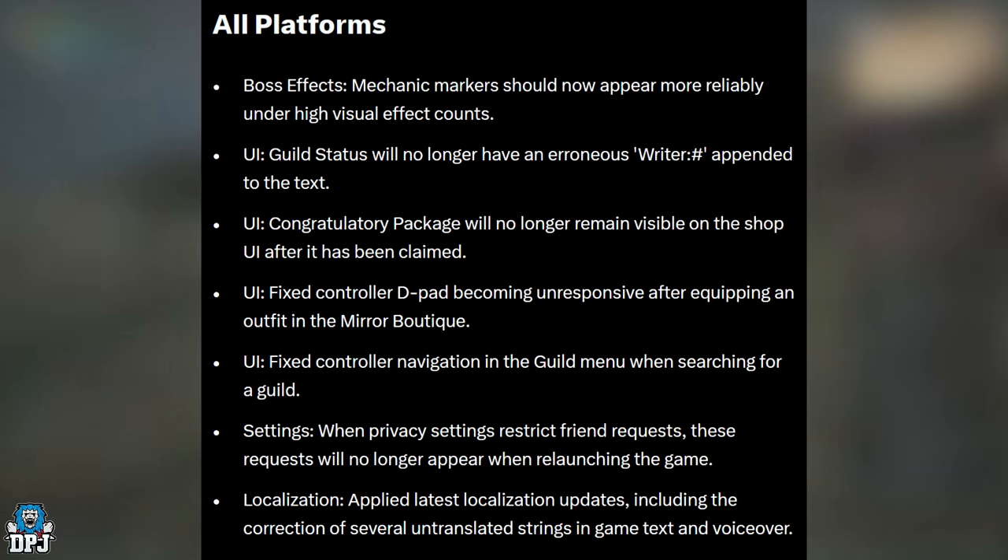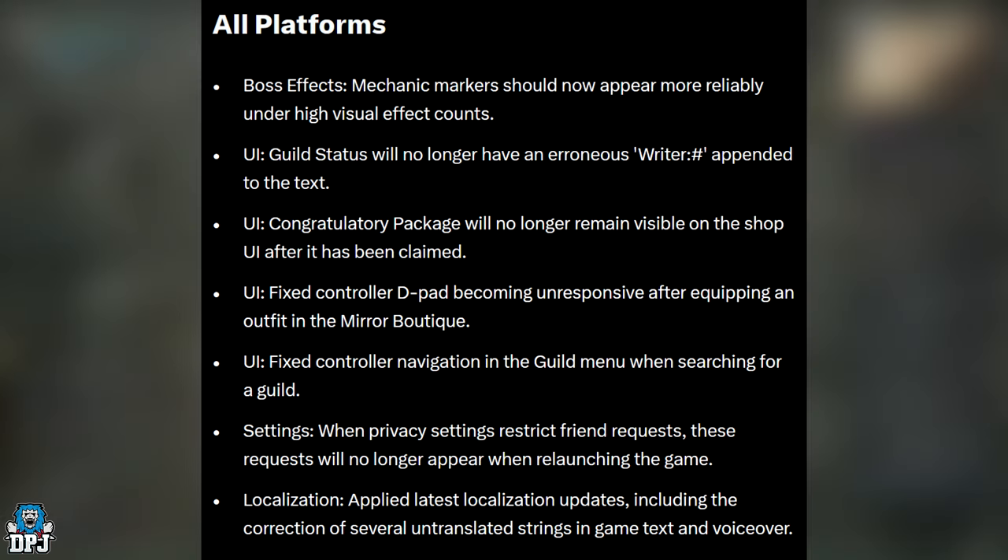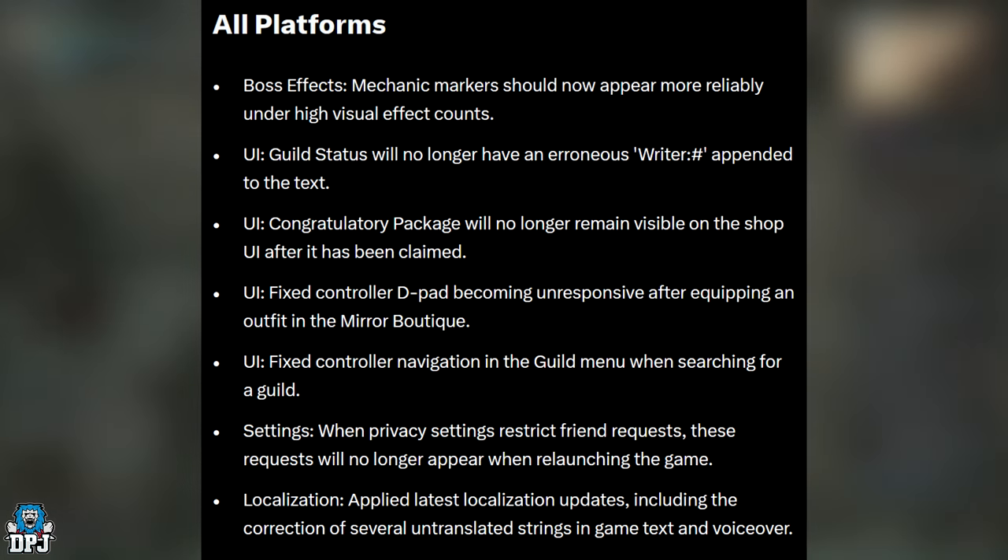Controller navigation in the guild menu when searching for a guild has been fixed. I actually had a massive problem with this — when creating my own guild I had some major issues. The UI in the game, the menu, and navigating it on console can be extremely buggy. I made a video on it the other day regarding the best settings you can have on console.